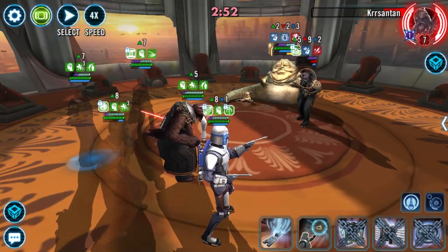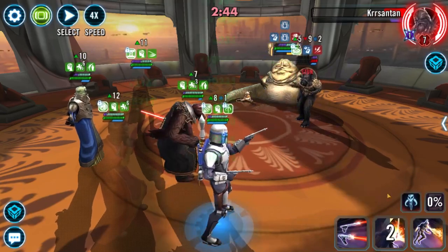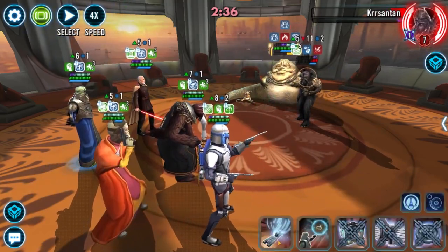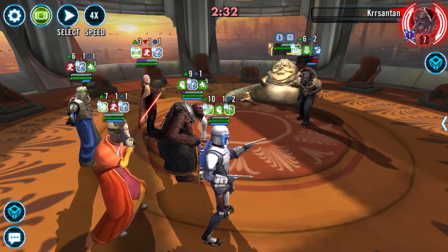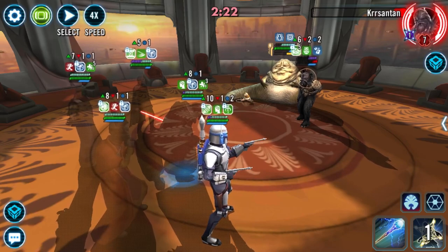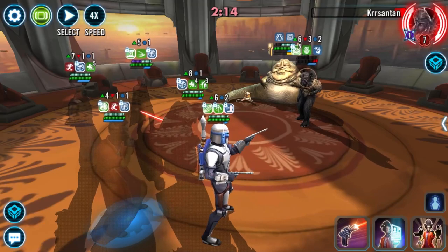There are two ways to remove the taunt. You're going to either dispel with the assist on Trench again when he cycles enough turns, or you're going to use the second special on Nute — which will push back cooldowns and dispel buffs. But first you have to make sure you're set up with everyone shocked so it doesn't come back.